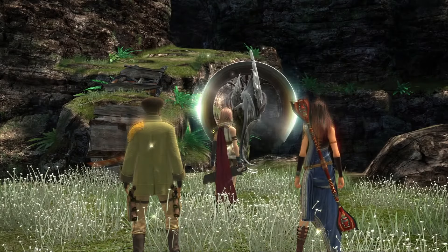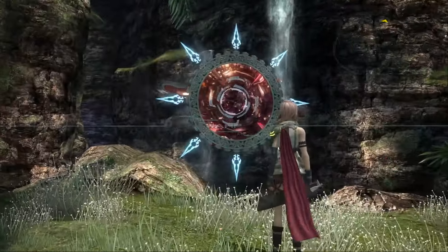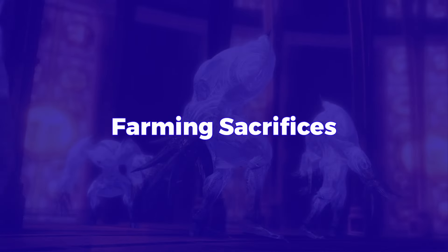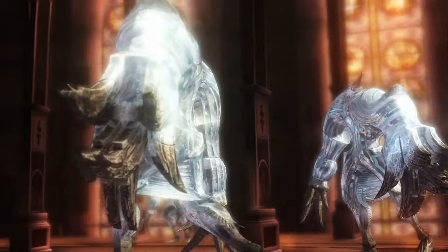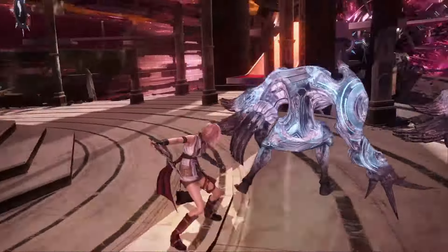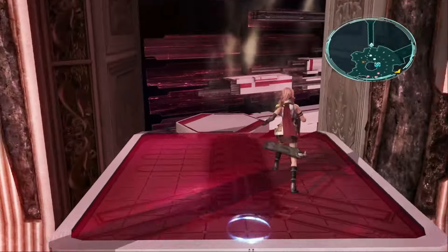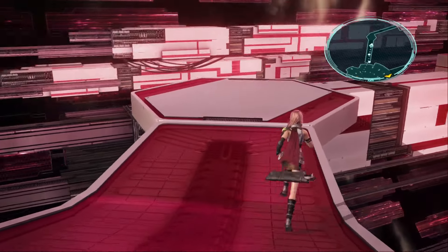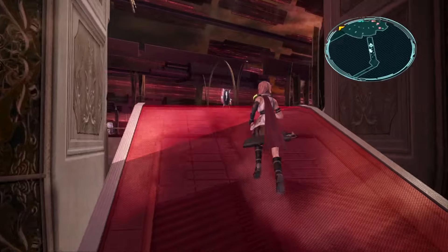With all needed items obtained, we head back to Orphan's Cradle. We farm the Sacrifices on the mid-platform. The reason to do this before beating the game is the side platforms — they disappear after you beat the game. Walking up the side platforms causes the Sacrifices to respawn, so you can keep killing them for XP and Perfume.